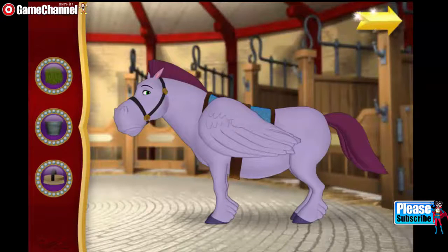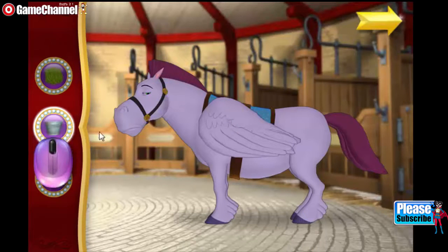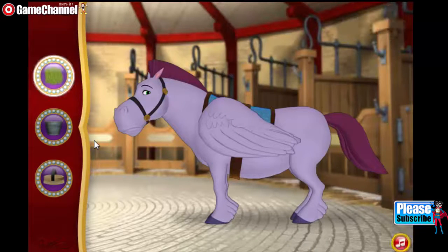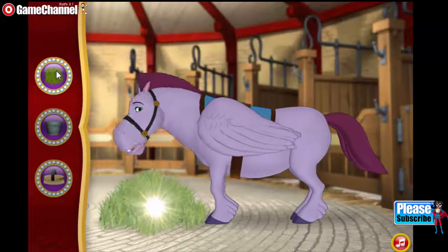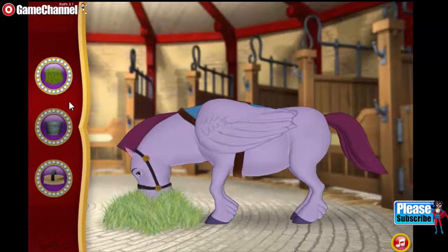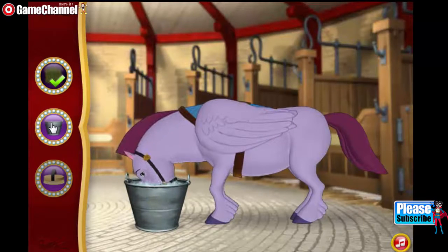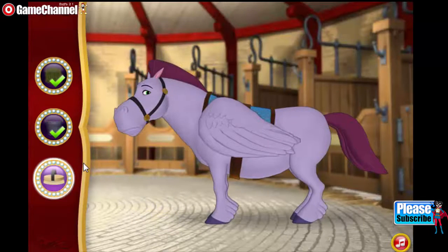First, we need to feed and groom you, Minimus — to help you feel strong, healthy, and confident. We'll need to use everything here in the stable to get you ready to fly: yummy hay to eat, cool water to drink, and your favorite — a brush to groom you! We need hay to eat for strength. Cool water to drink. Let's grab and drag the brush over your coat, Minimus!